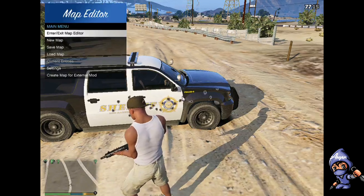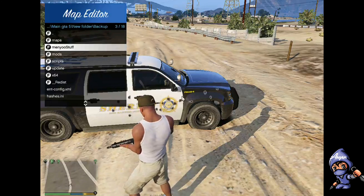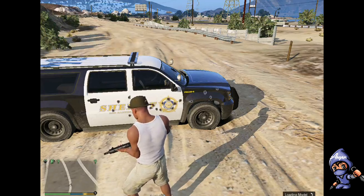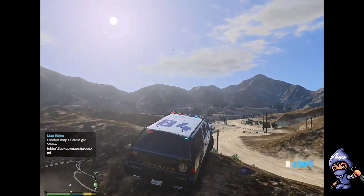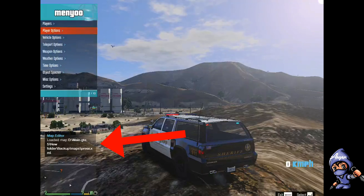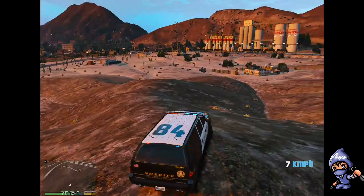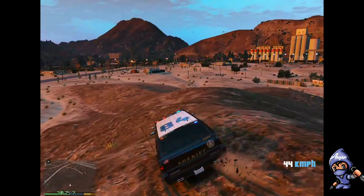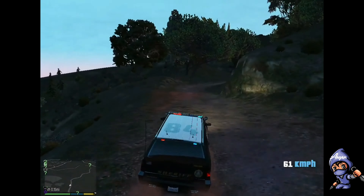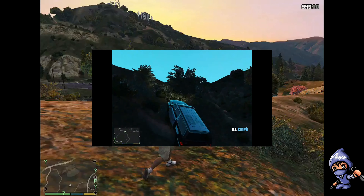Now I will show you how to load the second map — it is simple, you repeat the same process. In the maps folder, select the second map. The second map is loaded — now go to the same location. I've reached the location and I will go on top of the mountain from where I can snipe the Los Santos president.